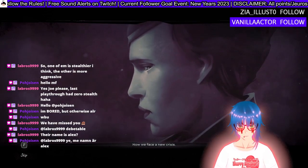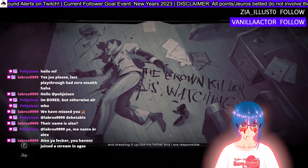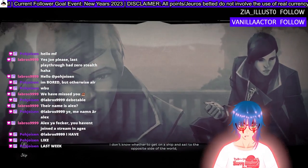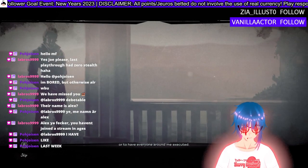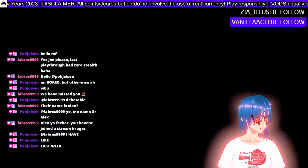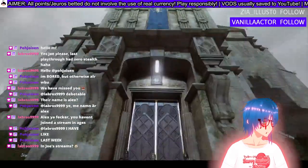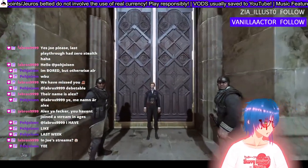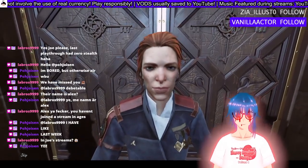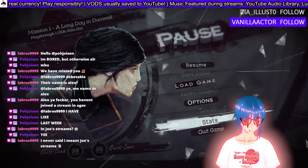My father Corvo Attano — wait, he is an actual father? I thought he wasn't, or I've just forgotten. Now we face a new crisis: a monster the papers are calling the Crown Killer has been picking off my enemies, making it look like my father and I are responsible. I don't know whether to get on a ship or have everyone around me executed — except Corvo though, he's your dad.